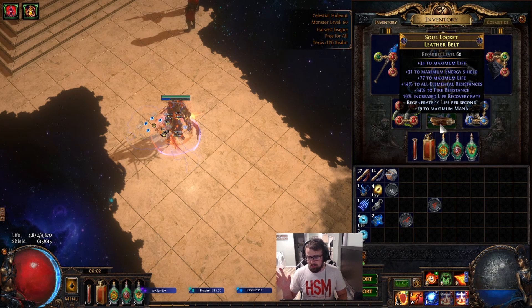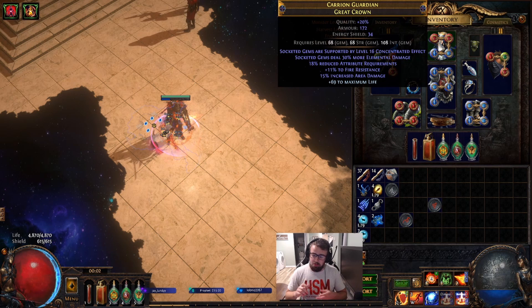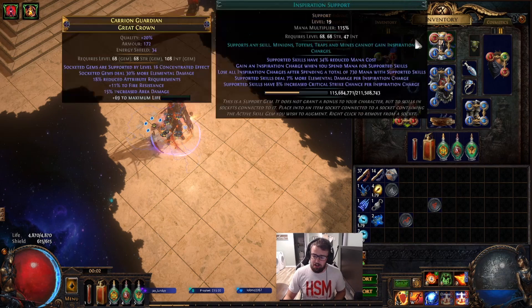Our belt's decent — we were crafting it with Harvest Craft and hit some life, good resistance, and life recovery rate. We're going to try to hit increased life as well with some Harvest Craft later if we can get a life exalt. Our helmet — we hit elemental damage plus conc effect by crafting with Essences of Horror, and we have a 50% chance at slamming burning damage on it. If we get burning damage on the helmet, we can link Efficacy to our Righteous Fire and get around 24% more damage.